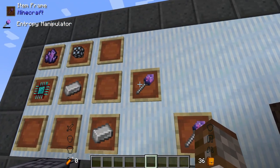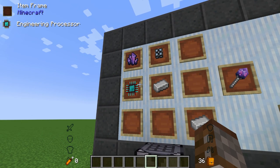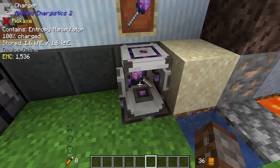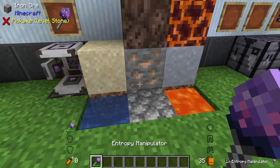Starting off we have a cool little wand called the Entropy Manipulator, made with an energy cell, two iron ingots, an engineering processor, and a fluix crystal. This Entropy Manipulator has to be charged inside a charger, and it is going to be able to manipulate different types of blocks in the world.